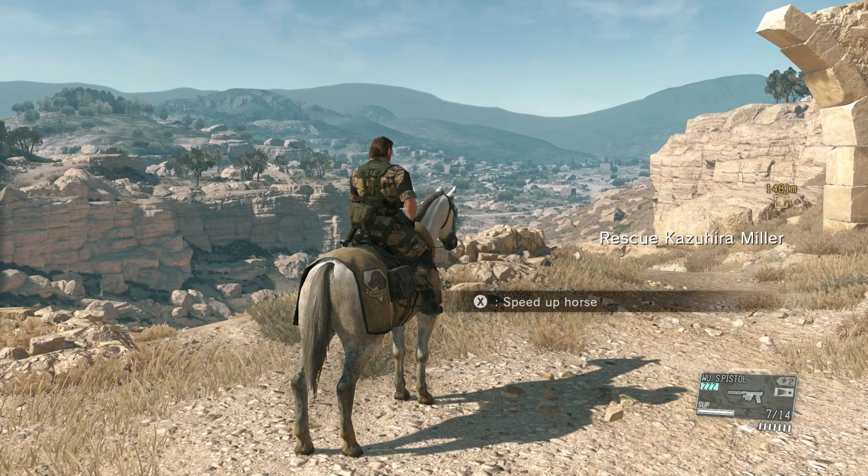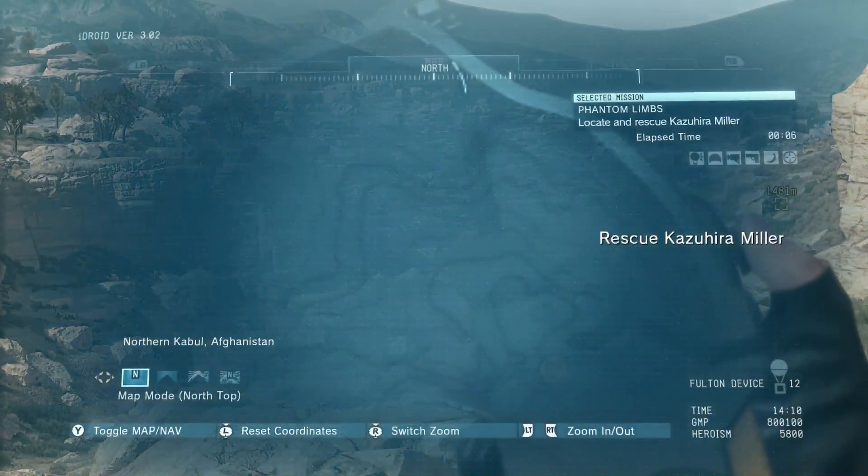Welcome to the S-rank walkthrough for Metal Gear Solid 5. Mission 1, Phantom Limbs.